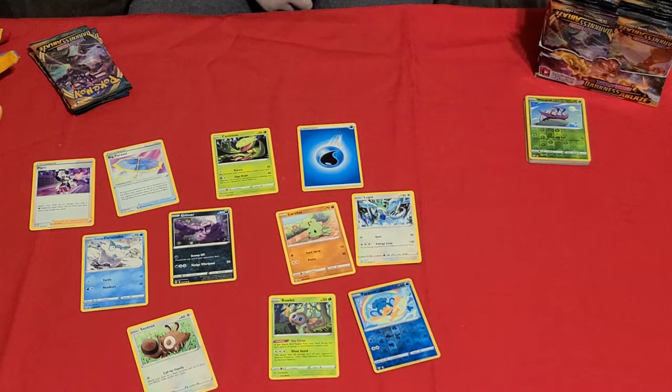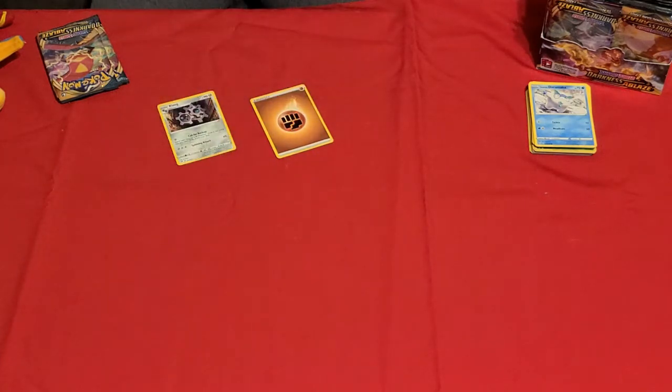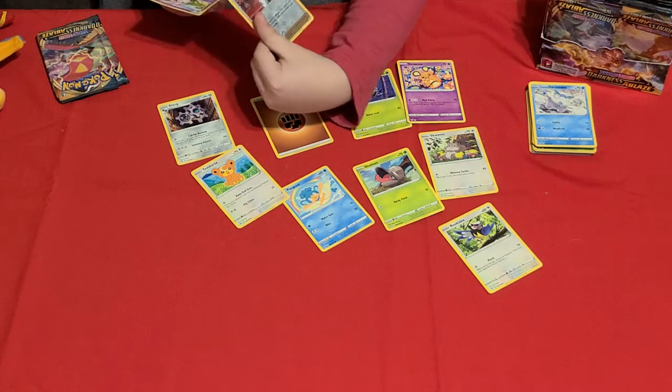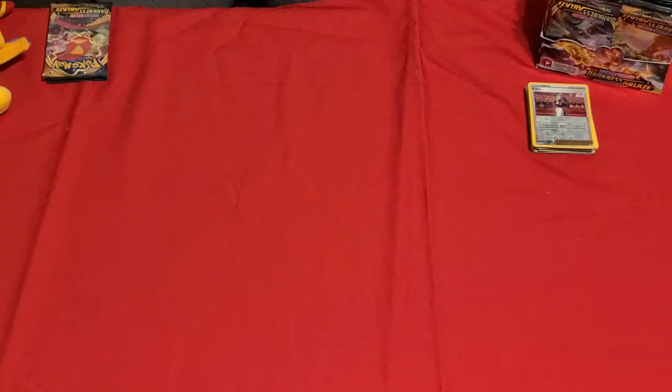Oh-ho! Alright, on to the next pack. We have a fighting-type energy, Frank, Dreadnaw, Dede, Snowbin, Shellmint, Pampor, a Teddiursa, a rookie — ooh, a Kapu — it's a shiny one — and then a Wigglytuff. Nice!